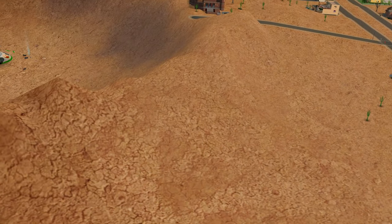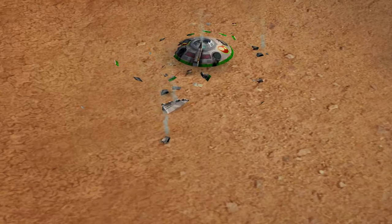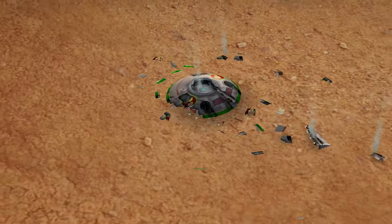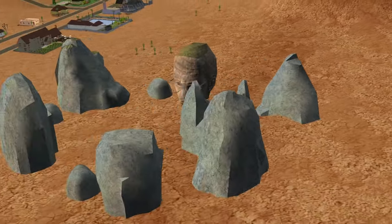Hello there! Welcome back to my Sims 2 Uberhood. My name is Brianna Peppers and we are still in Strangetown. We are going to be joining an interesting household today — it's going to be Olive Specter.